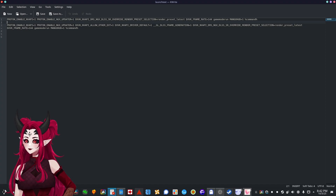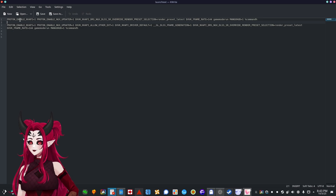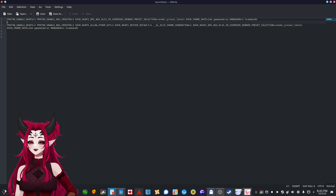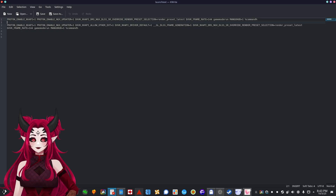The first one is `ENABLE_NVAPI=1`. This forces Proton to expose the NvAPI interface for Windows games. Normally Proton doesn't enable this by default. It allows games to use NVIDIA-only features like Reflex, low latency mode, or DLSS — Deep Learning Super Sampling — to actually work on Linux like they would on Windows.